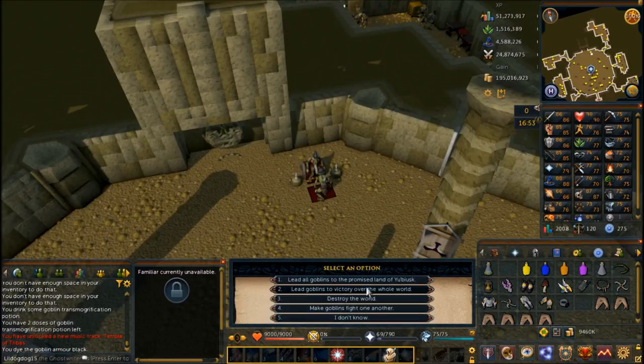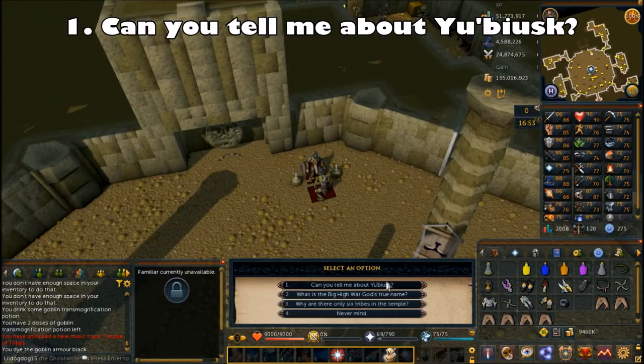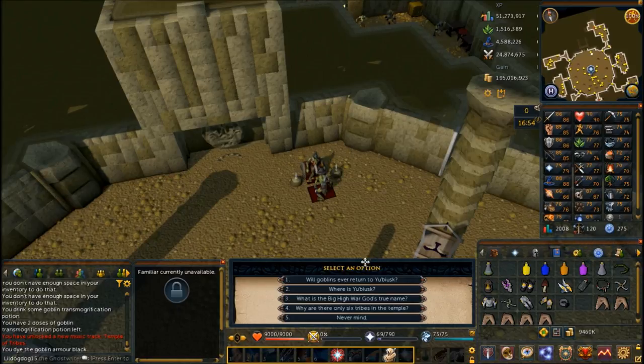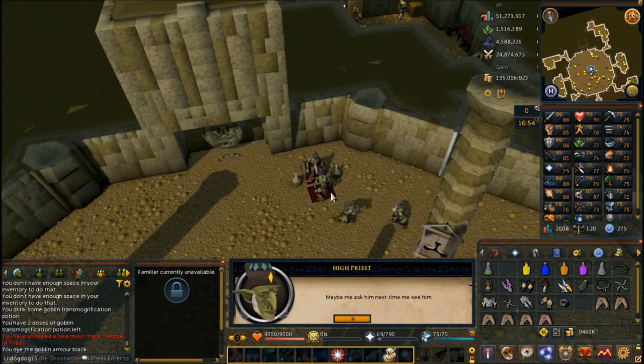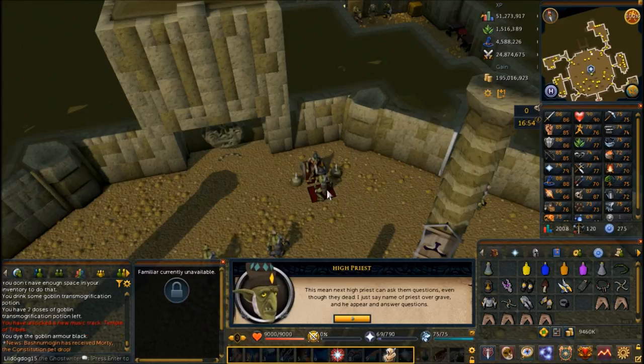Lastly, he was going to lead goblins to victory over the world. Choose the first chat option: can you tell me about Yubiasque? Then the second chat option: where is Yubiasque? He'll say he doesn't know, but the old high priests know a little bit — you can talk to them by saying their names over their gravestones. But you've got to get into that room first, which requires six keys from all the priests.